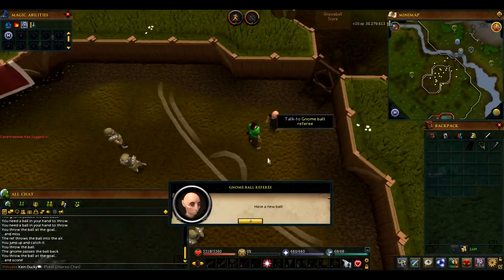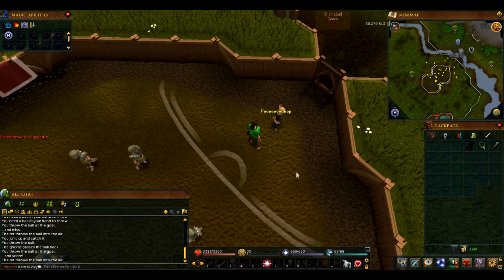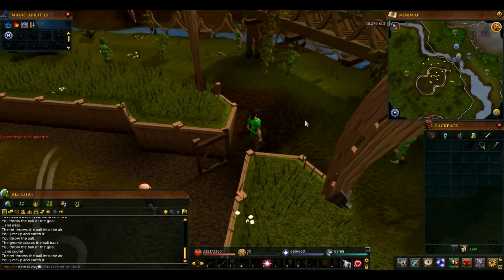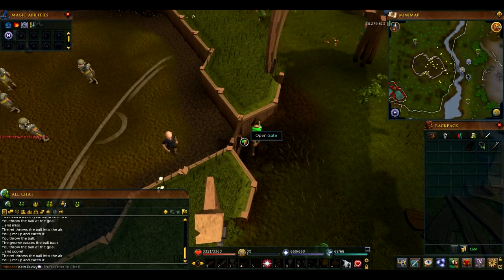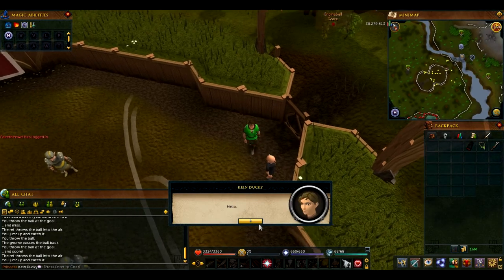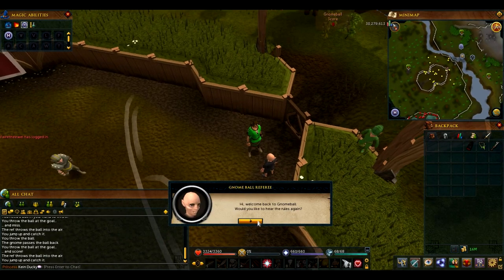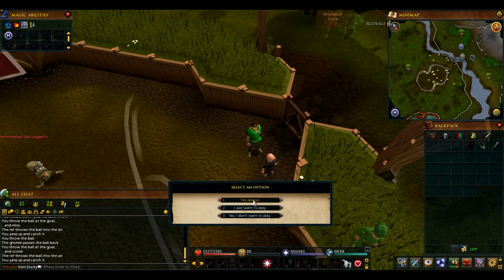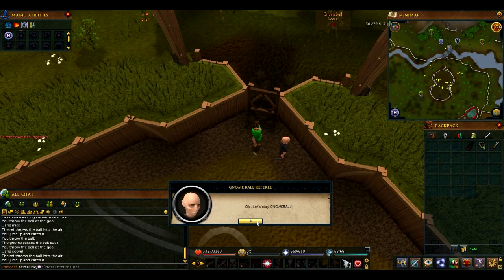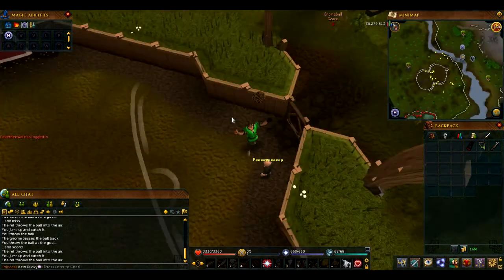You might have seen people in the world with a gnome ball before. I have two in my bank — I thought that was how you do it. Okay, just let me play. Give me a ball — you probably have to get to five, so let's try this again.